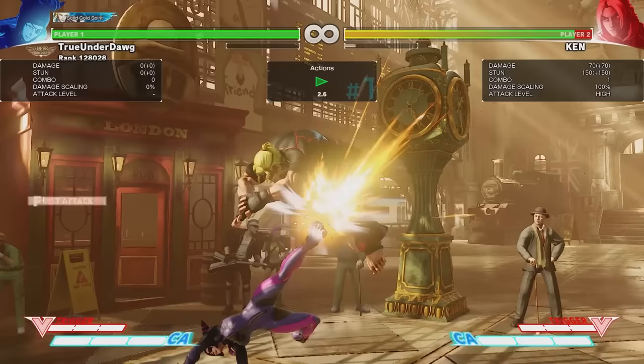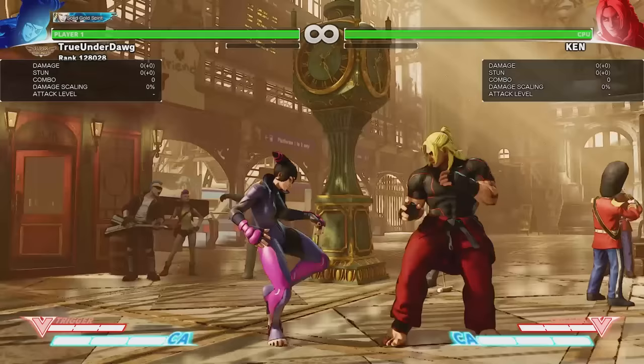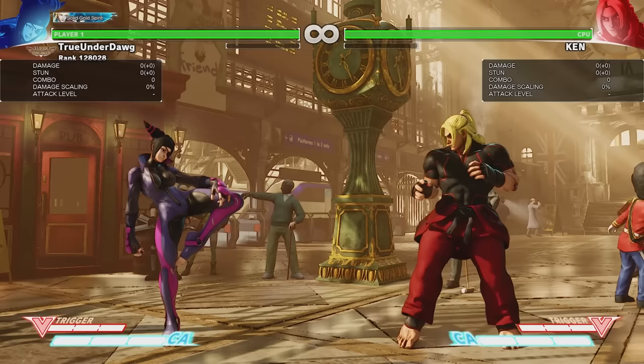Crouching heavy punch is Juri's go-to anti-air. Now it's not as godlike as it was in Street Fighter IV, but it's still pretty good in combat. Even though it is unsafe if blocked, it's still a great way to start off combos if you find the opening. Plus, it also causes a crush on counter hit, allowing for some dangerous combos.